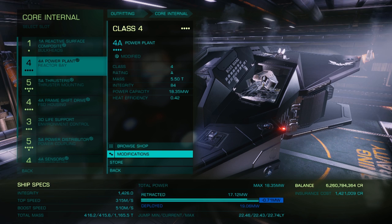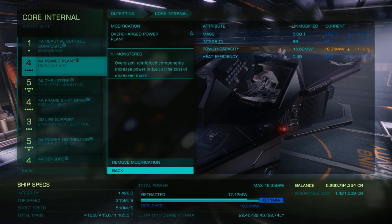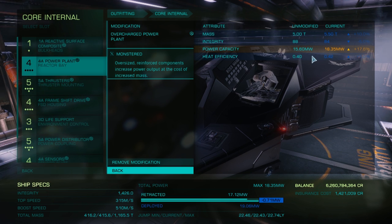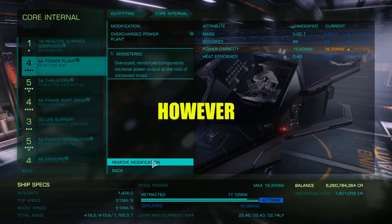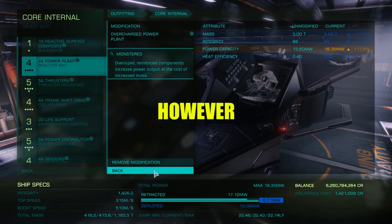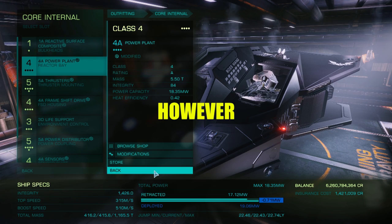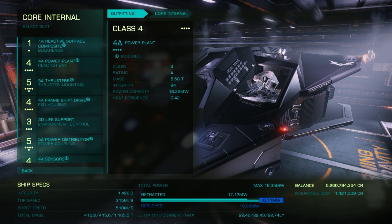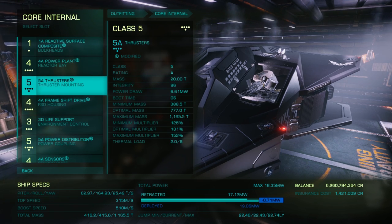For the power plant, we are using a 4A engineered to grade 1 overcharged with the monstered experimental effect obtained from Felicity Farseer. One of the biggest flaws in the stock Vulture is its undersized power plant. However, this upgrade pretty much solves the problem. You will still need to set your fuel scoop and FSD to power priority 2 in your right side panel to make sure everything works when you deploy hard points.